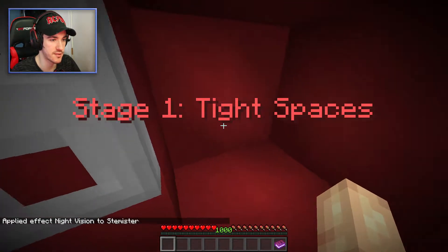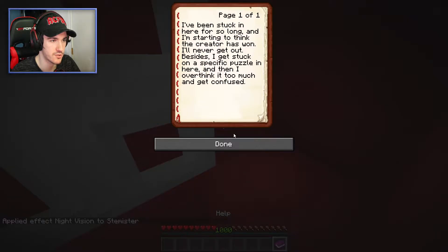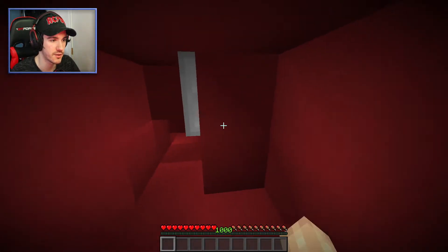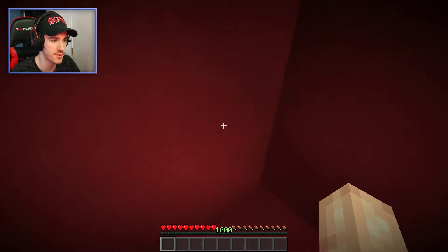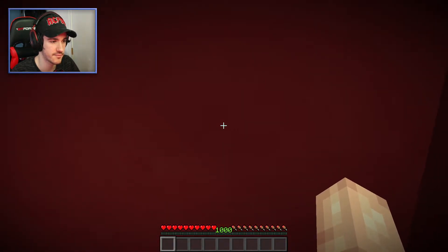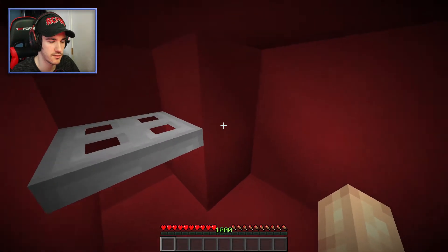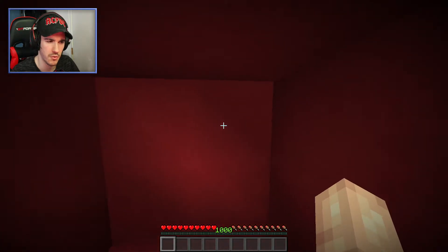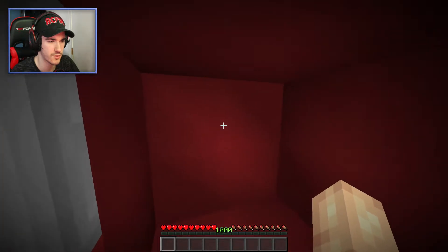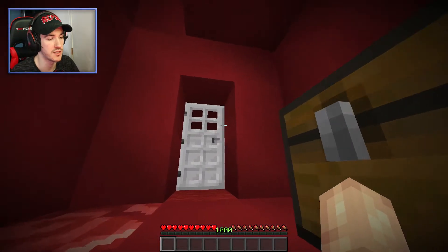Stage one: tight spaces. I still have my help book, which doesn't help at all. I obviously need to lower this thing, but I don't have a button or a lever. Is that supposed to be one? Oh — I saw it open. Is it just like it opens every now and then? Wait, what? I'm supposed to press it from here? I'll just quickly run into it. That wasn't too hard — never mind, that was really easy.